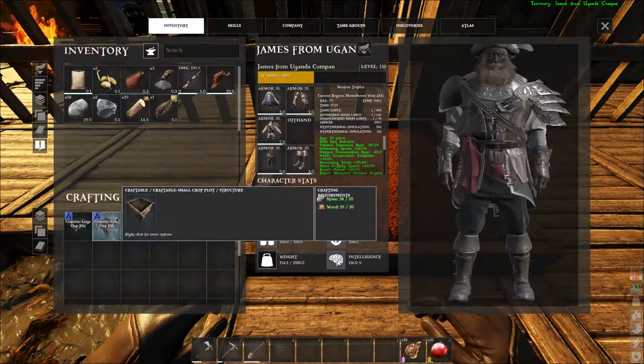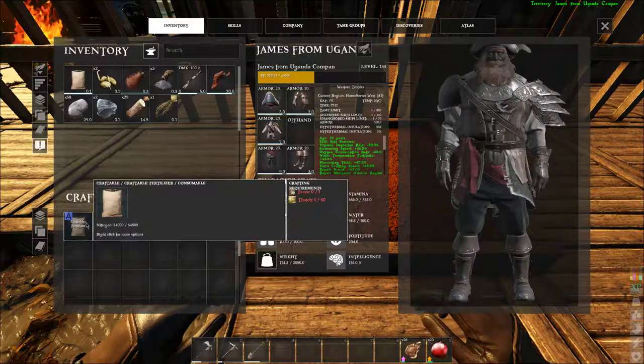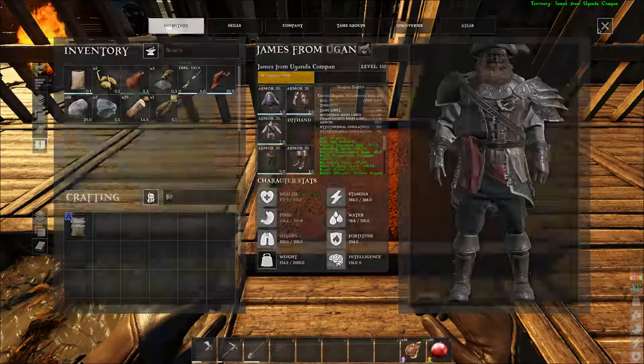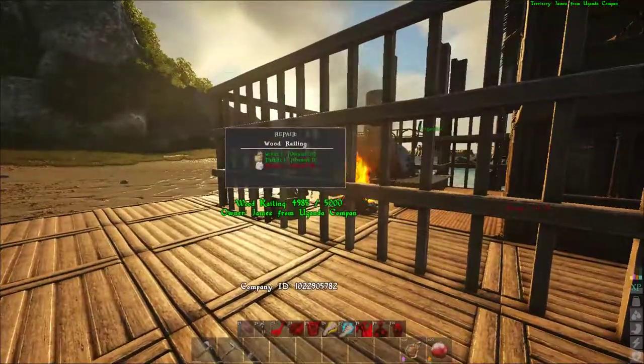You will need 20 stone and 20 wood to craft a small crop plot, and the fertilizer is crafted with 1 creature feces and 50 thatch. I recommend you to craft at least 2 fertilizer, as you will need to replace them over time.